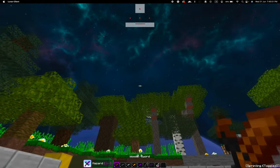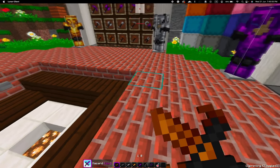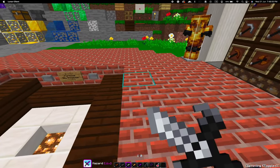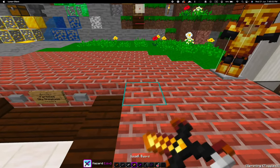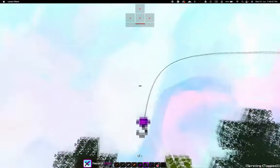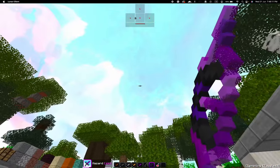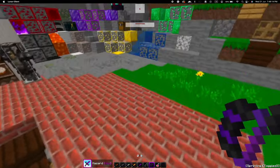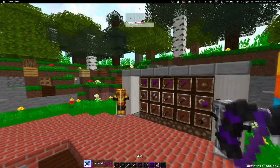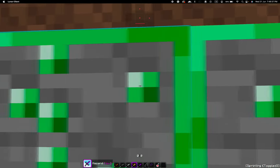Here is the wooden sword, stone sword, iron sword, golden sword, and this is diamond. This is the rod — it's actually purple and customized. The bow here is actually a copy from Nitrider 16x. This is a particle.